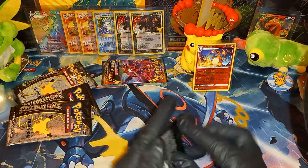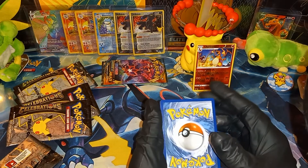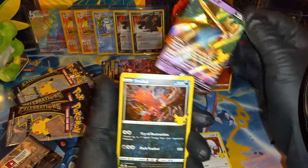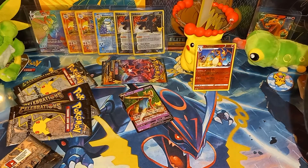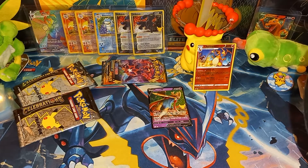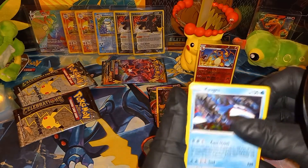On to Celebrations — let's see if I can remember how to do this one. So we got Lugia, Vaporeon, Zacian V, and Reshiram. We are still looking for a Venusaur, the Mew, and I forget what else it's been a minute. Reshiram, Kyogre, Pikachu, and Groudon.